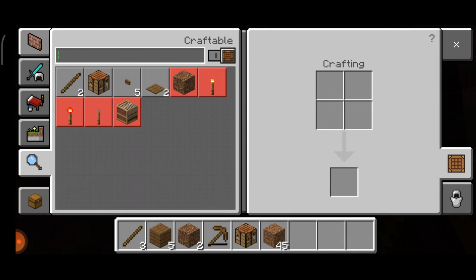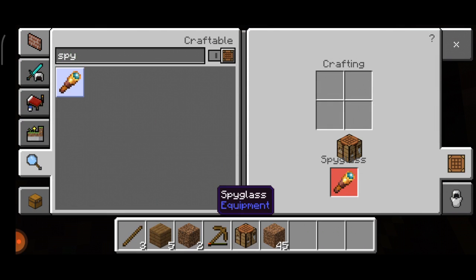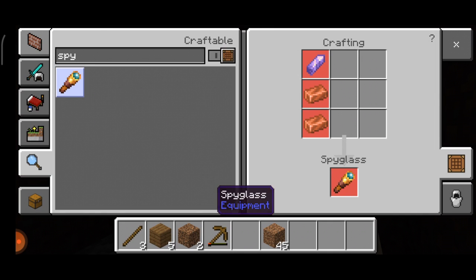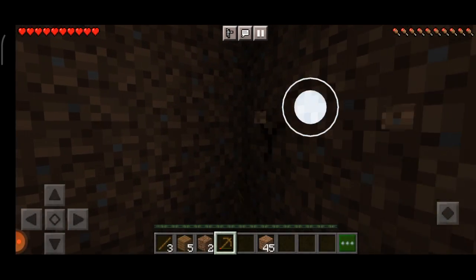Those crystal structures are called amethyst geodes, and if you can get one of those crystals they're useful for making a spyglass. Let me show you at the crafting table — you need one amethyst shard and two copper ingots, which are all new items from the Caves and Cliffs update.